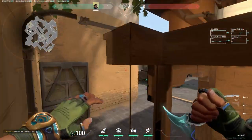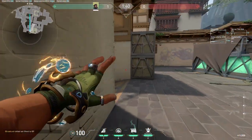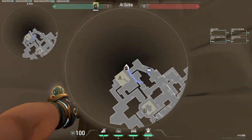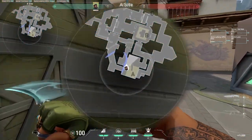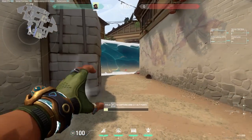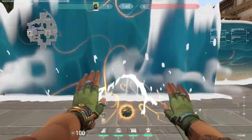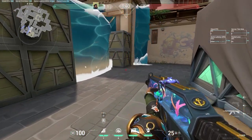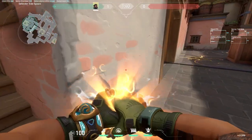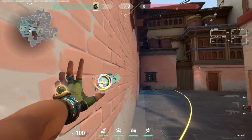Now moving on to defense — how can you set up Harbor's utility to be successful for your team on defense? Let's start with A site. You can do some pretty cool walls on A site that cut off both A short, A ramp, and also A long, which denies the orb for the enemy team. You can cascade either A ramp or A short, and those are both very strong cascades. Here's your ult for an A site retake, which is a really strong ult as it covers the whole entire site — long and short.